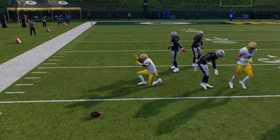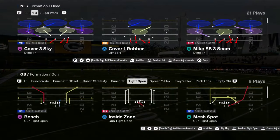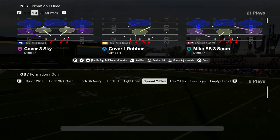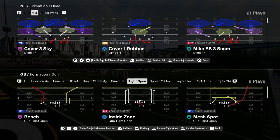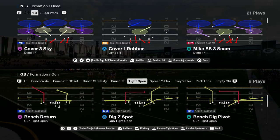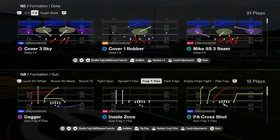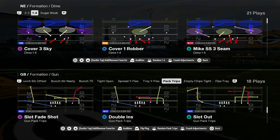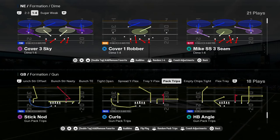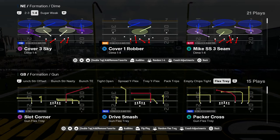You have tight open — I think it's an underrated formation, but you just have a lot of good three-by-one options. Like you have trips, bunch tight in, bunch nasty, bunch strong offset, bunch wide. You should have some really cool combinations of formations in this playbook. And then you have the good old fashioned Packer trips with the slot fade — a lot of good stock fades here, good post routes. This formation has to be number two on our list just because of the sheer volume of good formations.